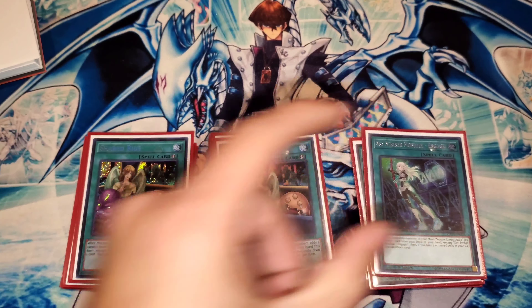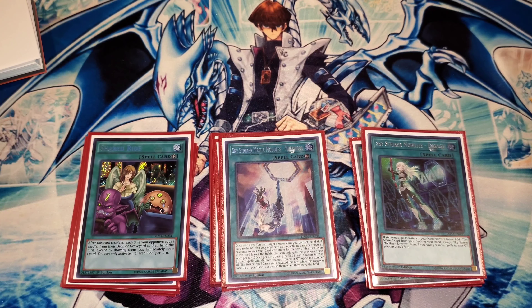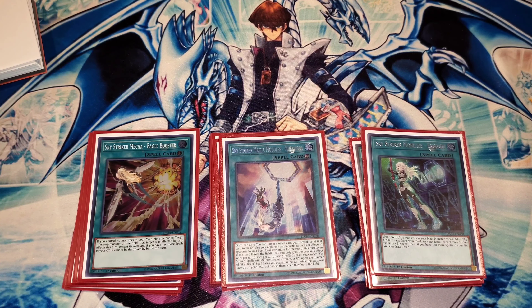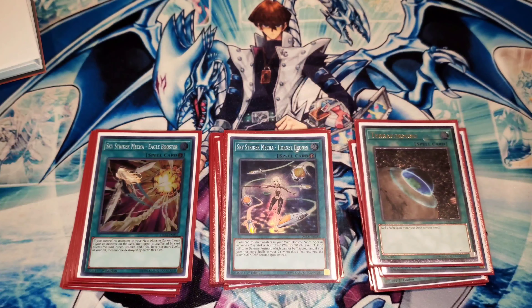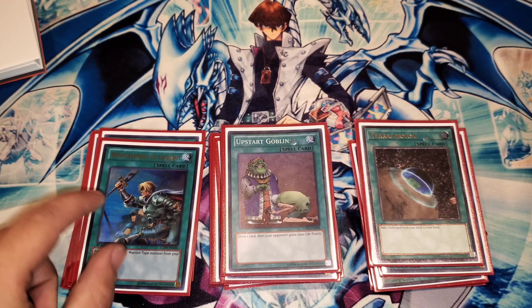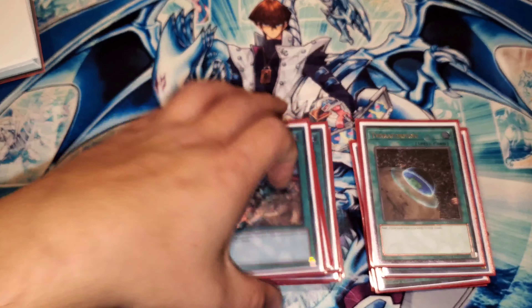Now for the one-ofs: one Mobilize Engage, one Multi-Role, one Afterburner, one Eagle Booster, one Hornet Drones, one Terraforming, one Upstart Goblin, and one Reinforcement of the Army. That's it for the main deck — a grand total of 40 cards. Let's get down to the extra.